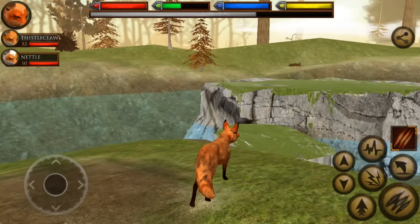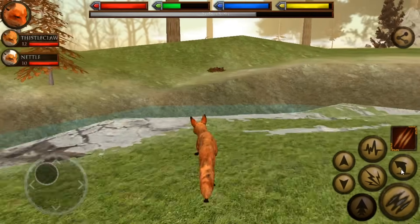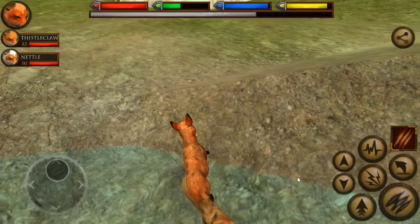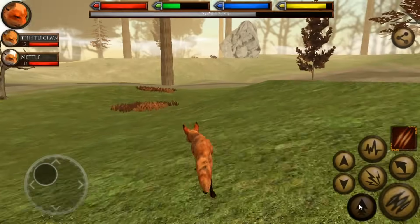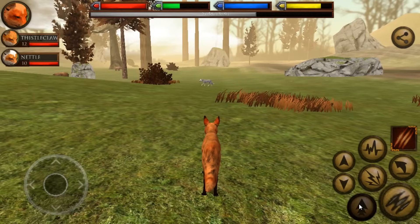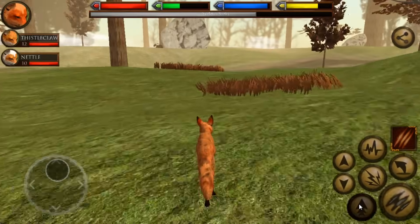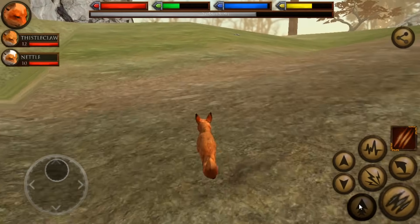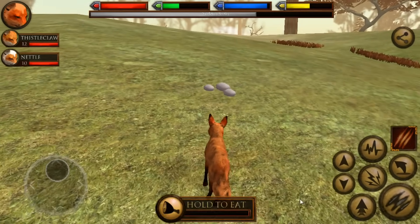Nettle is now officially an adult fox because we have managed to get her up to level 10, so now she actually has a shot at survival in case we need to go fight anything really tough like those bears and that pure white fox. I almost ran into the jaws of death — I need to be very careful so our foxes don't die. Oh good, there's just a mushroom — I can handle a mushroom at least.